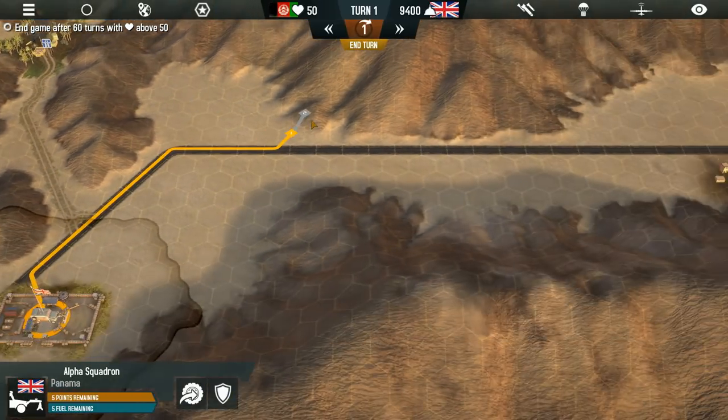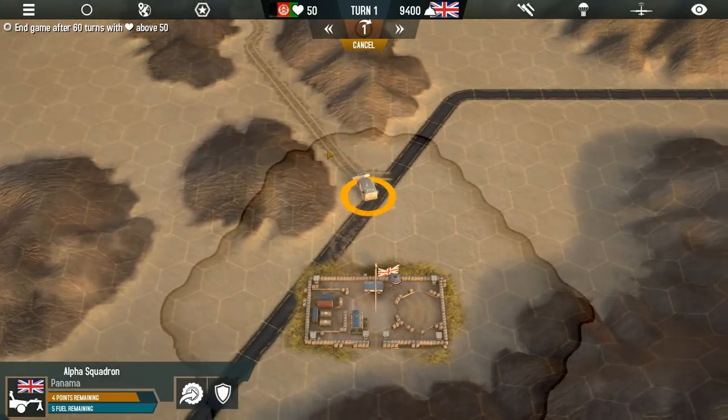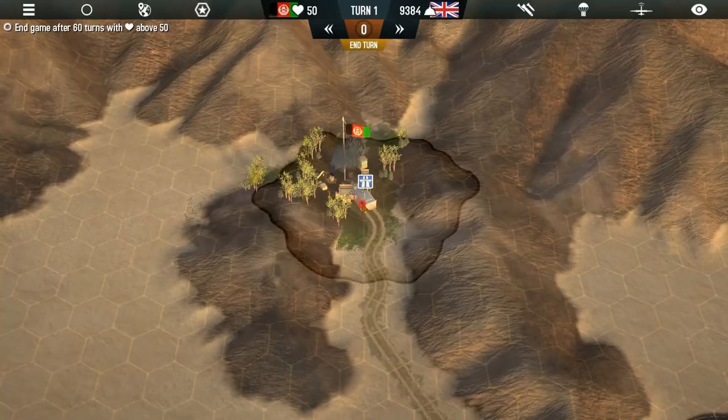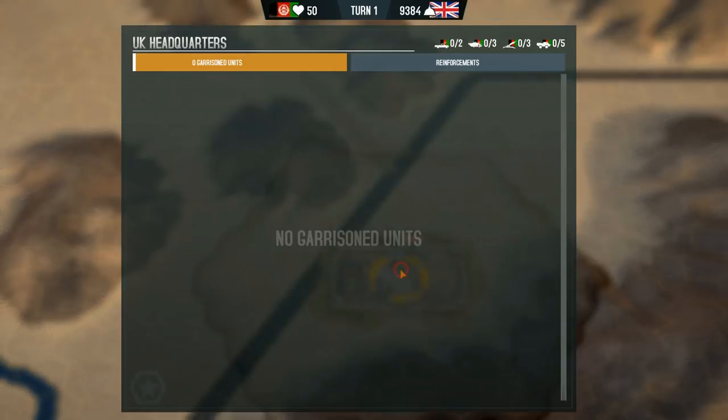It looks like there's a village right there. I think we want to go take a look here, so let's jump up to this Afghan village. Look at that — we've even got new voice actors there. Really cool stuff. Doesn't look like we've got anything there.